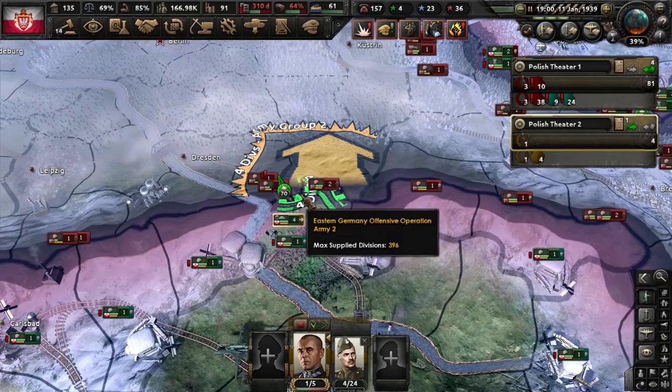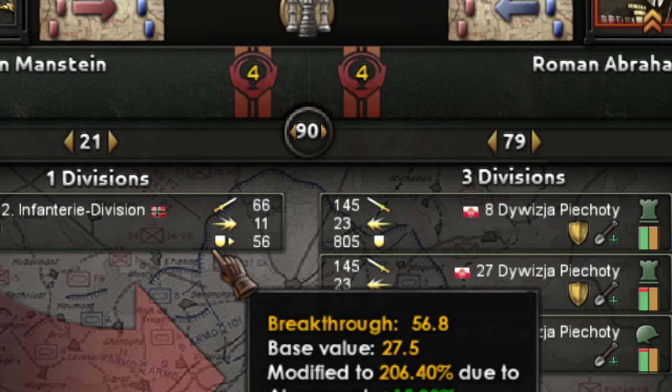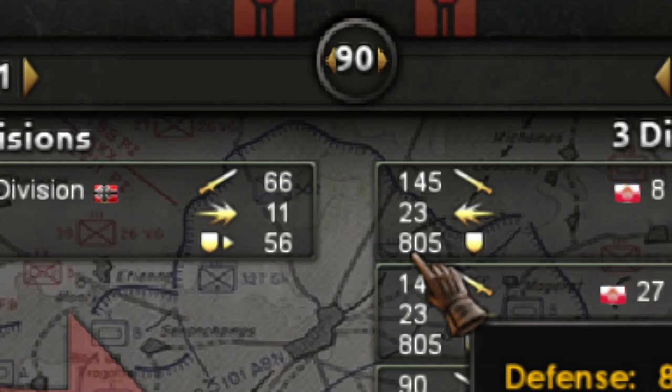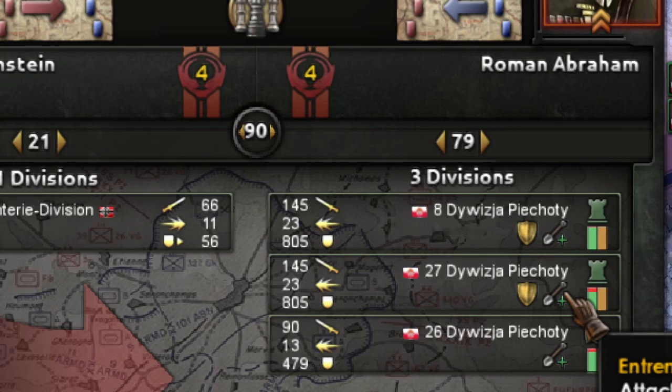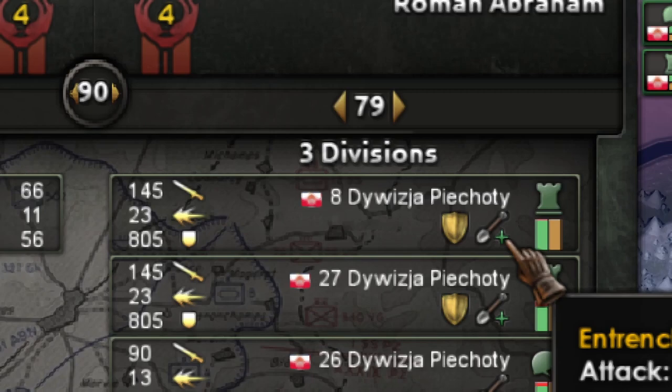My spearhead is now here, attacking this area. But before doing this, you must secure the frontier and check all the combats. You should verify that the enemy breakthrough is lower than your attack, and that the enemy attack is lower than your defense — that is the rule. If this doesn't go this way, it means you are doing something wrong, and that is why big units are much better. Check my video on large versus small units.